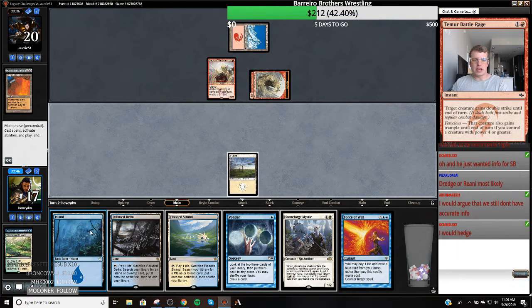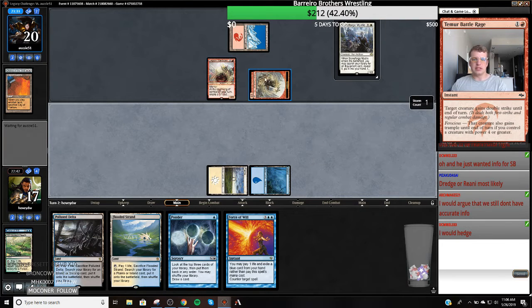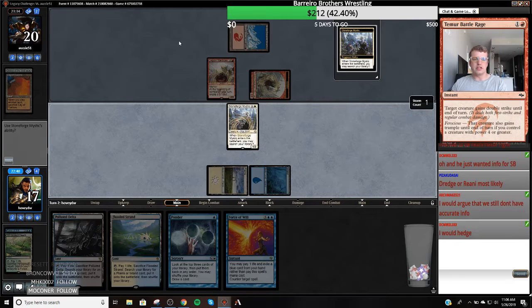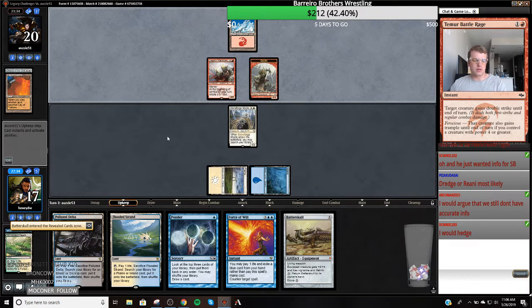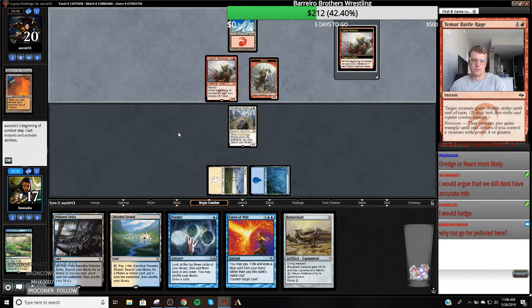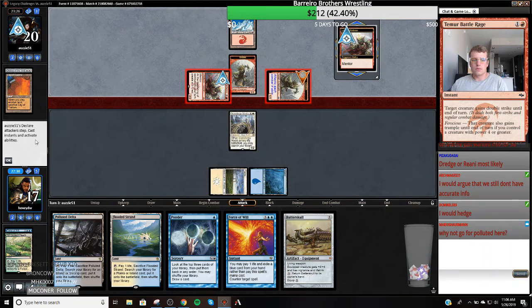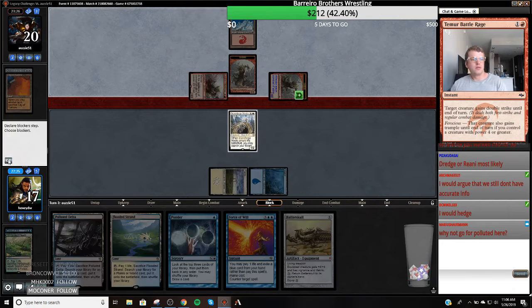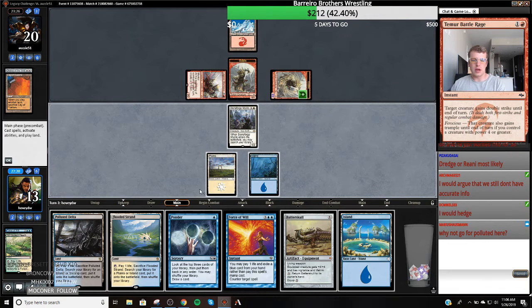I'm just gonna play Stoneforge Mystic — Batterskull is gonna take care of whatever's going on here. We just drew a Force of Will. I would like to have an Umezawa's Jitte against this thing, but Batterskull's just gonna get it. I feel smart having hedged against Blood Moon and then being correct. I should've played my Polluted Delta — you're right. Now is the life loss worth it?